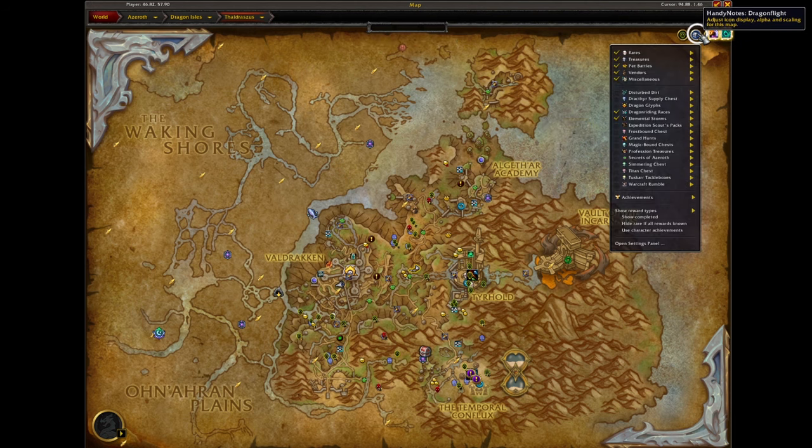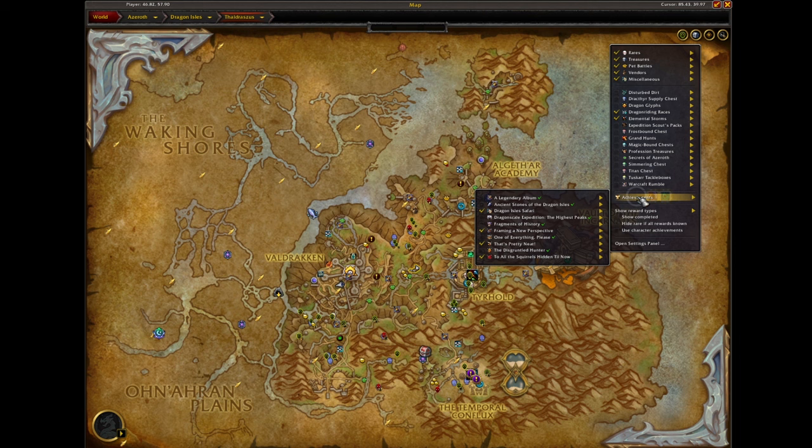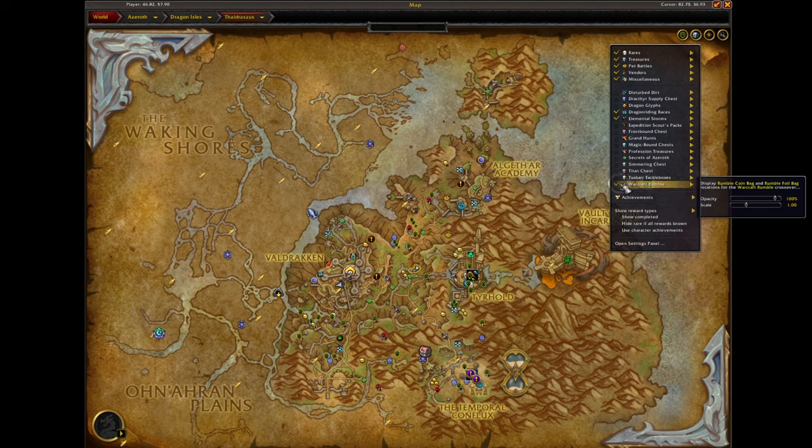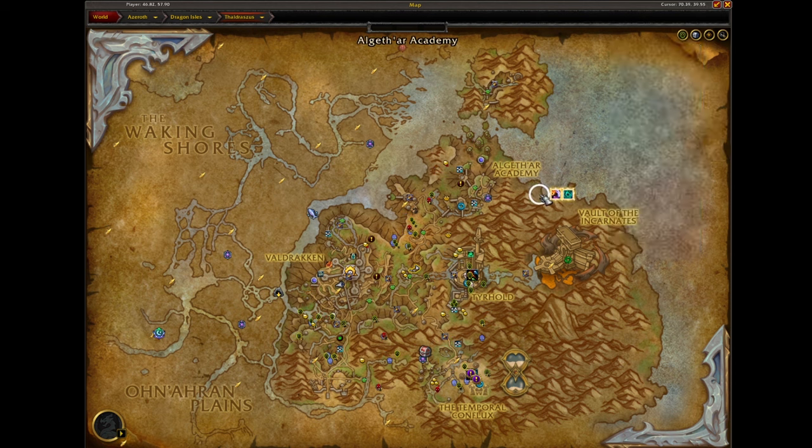There's also an option button added, and once you click it you can select everything you want shown or not shown on the map, including tracking some of the achievements of interest. I find this extremely helpful — you might be in an area doing whatever, and you can see an icon popping right next to you for a certain achievement or rare, and you can just kill it and shorten your to-do list.